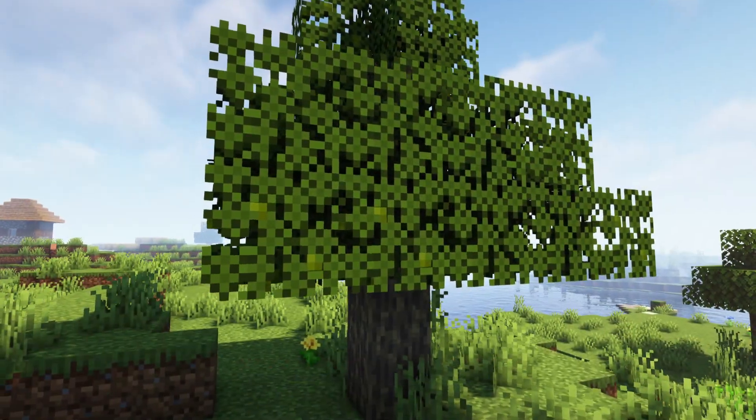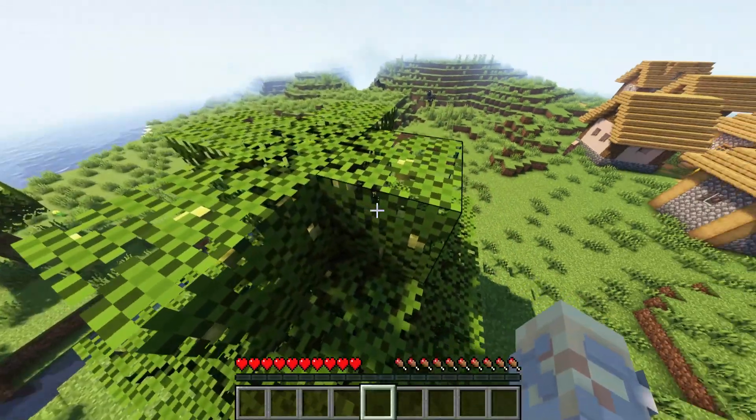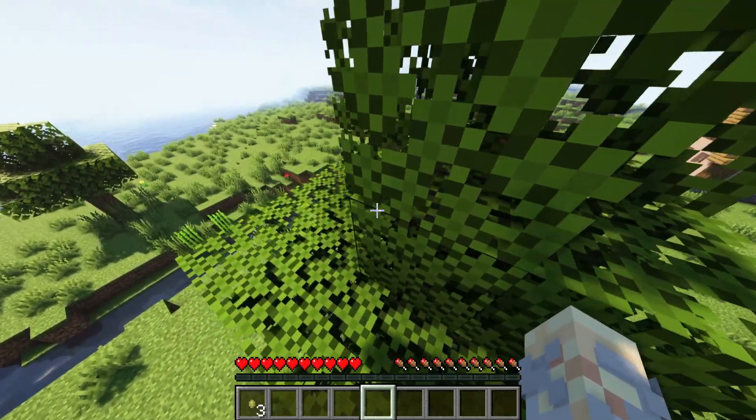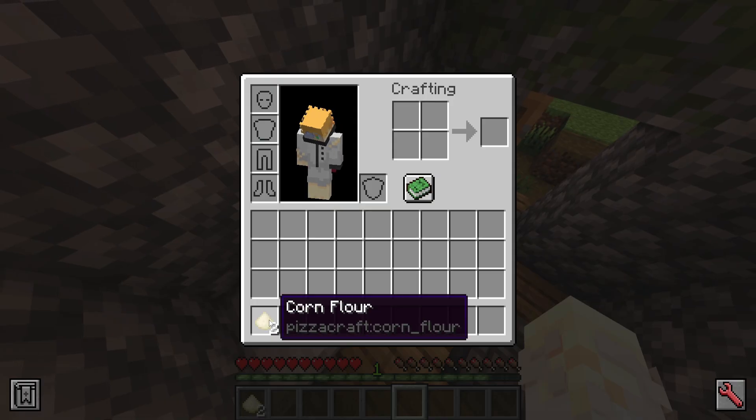A special ingredient, the olive, can be obtained from olive trees found in savannas. These come with a few decoration blocks. After some time has passed the olives will be ripe enough for harvesting. One new crop, corn, can also be used as a substitute for wheat to make flour out of it.